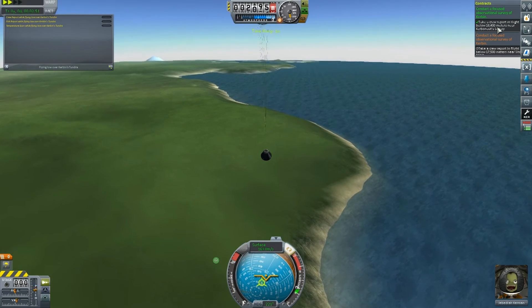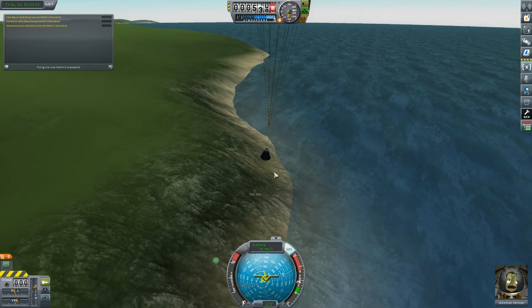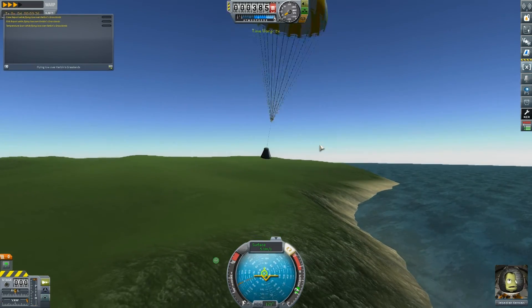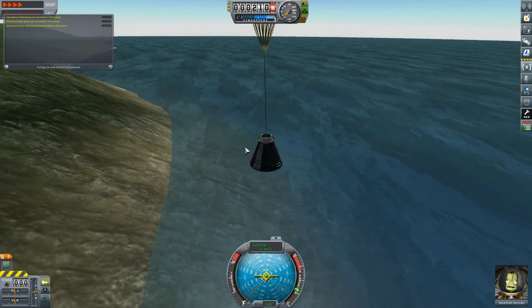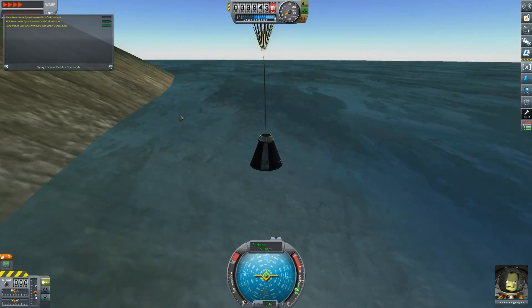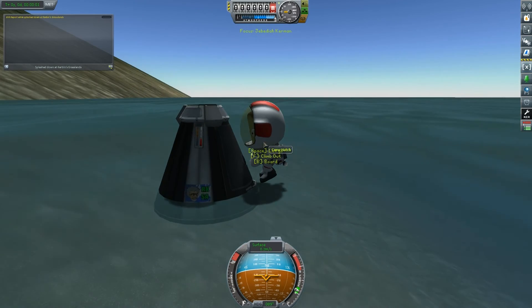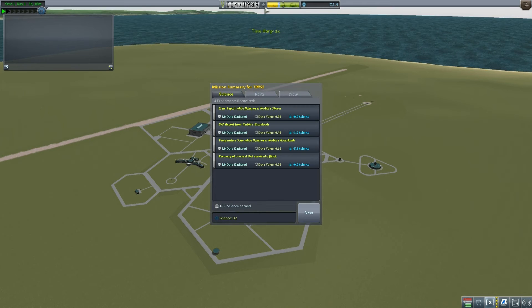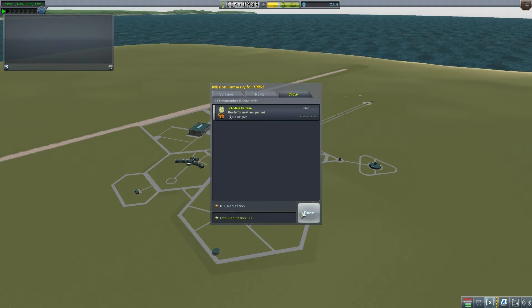As long as we land safely, we're good. We might land in the water — that will possibly give me some new science. It's a shame we had to lose all of that rocket. Let's speed up as we land — turn off our SAS, there we go. Log temperature — 5.6 science! And an EVA report once we land. We're landing at a nice soft speed. Jeb is out — another 3.2 science. Board him back and recover the vessel. 32 science now, 1,858 funds recovered from parts, and Jebediah gets no XP gain.